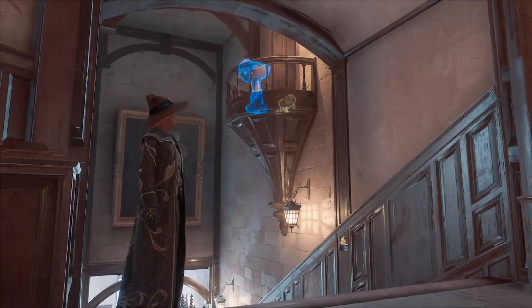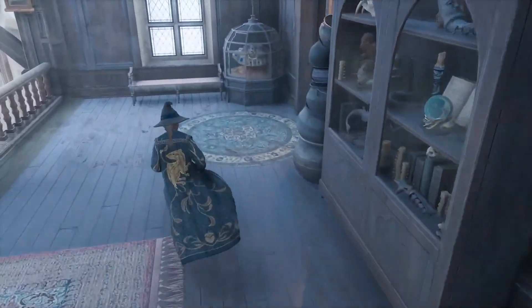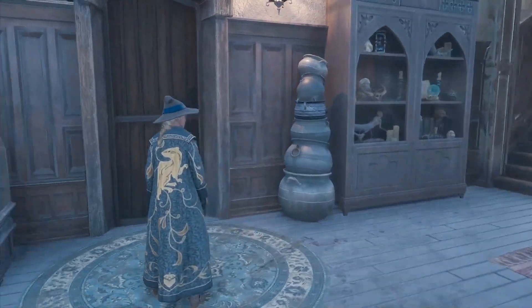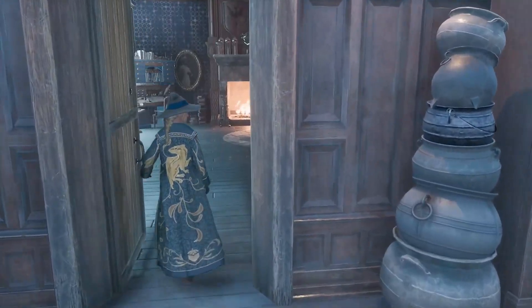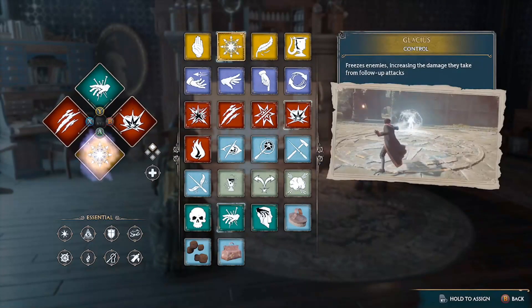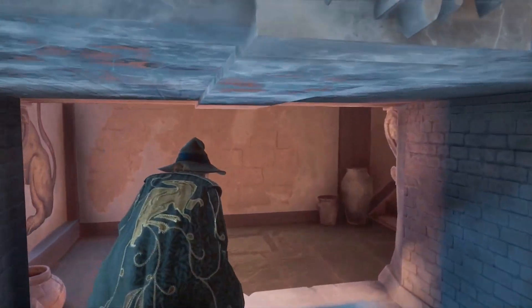What you need to do is head down the stairs just past it and into this room on the right. I'm not sure if this door is locked because I already had it open by the time I found this out, so it may have a lock on it. Equip your Glacius spell, cast Glacius on the fireplace, crouch through, and head on up the stairs.